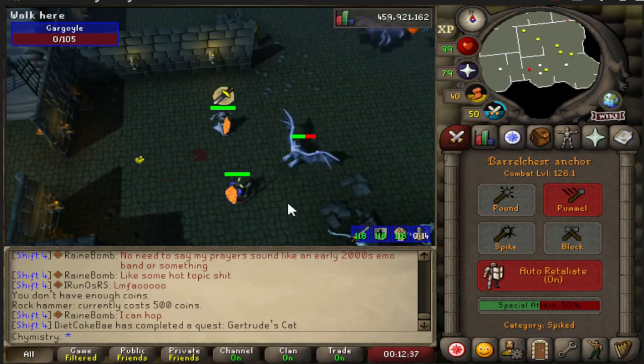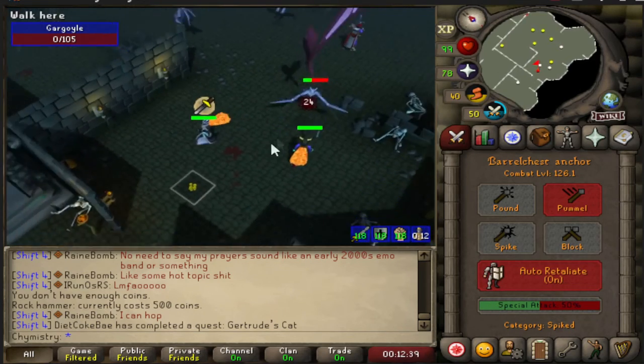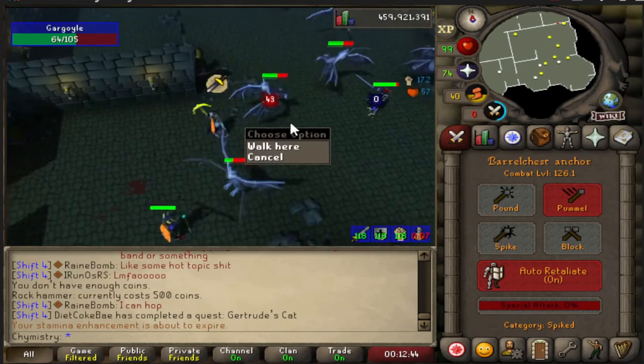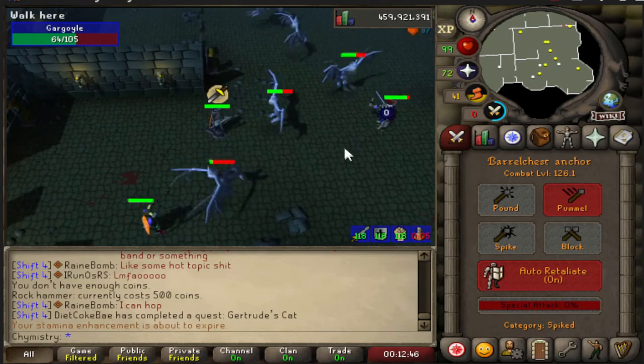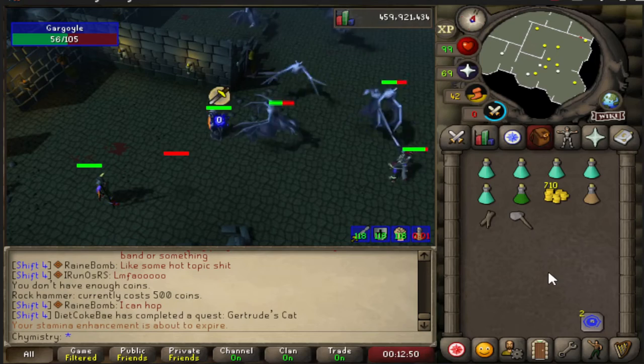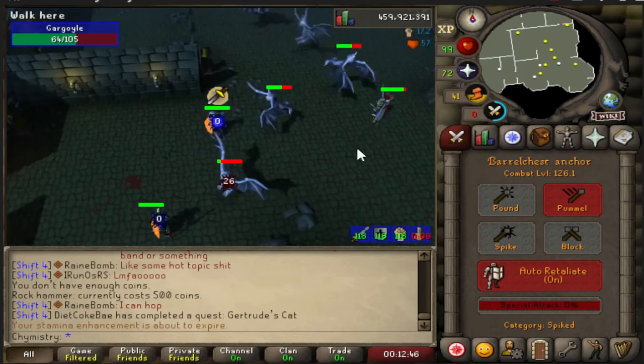The first thing I propose for the Barrel Chest Anchor is to make it a faster weapon. The second thing is to make it useful in combat — what if we made it stronger against aquatic monsters? Mogres, for example. Now you're thinking: who's going to kill Mogres? But we can give it special properties.